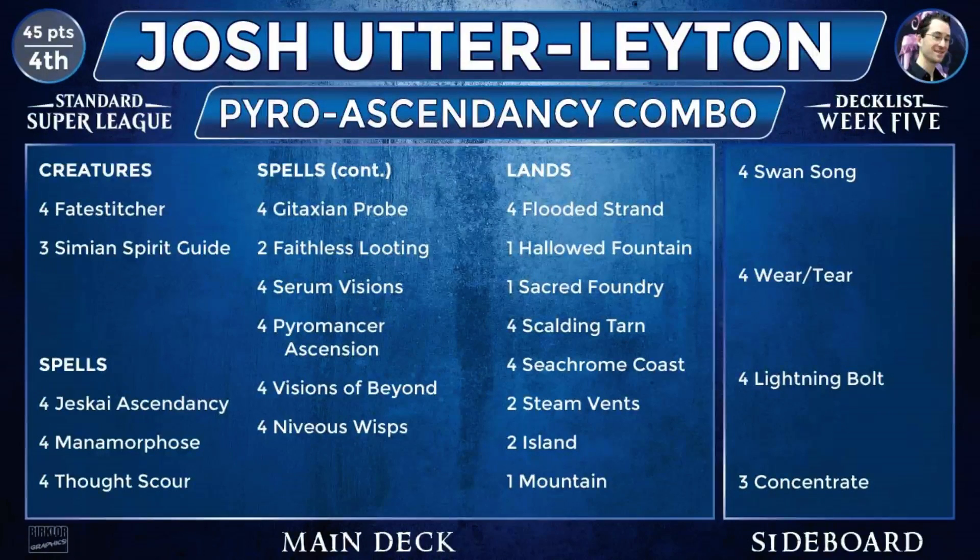You have the Simian Spirit Guides, and the key card with Ascension is Manamorphose to start generating mana. When you cast a Manamorphose, you end up getting plus two mana ahead, which you can then use to cast your draw spells to keep digging for the next Manamorphose. Or once you have everything assembled, you use a Manamorphose to cast the Jeskai Ascendancy and a spell to get a Fate Stitcher in the graveyard. So even if you're going off with Ascension, the kill is still going through Ascendancy — you still have to eventually get Ascendancy in play and make a giant Fate Stitcher.